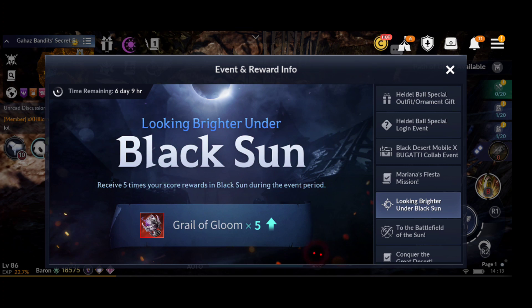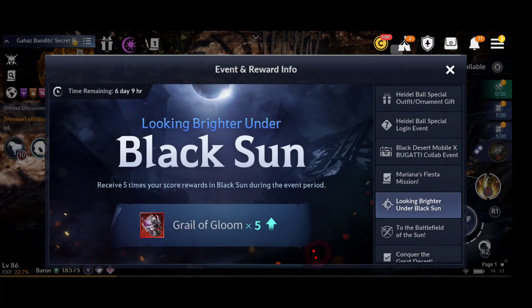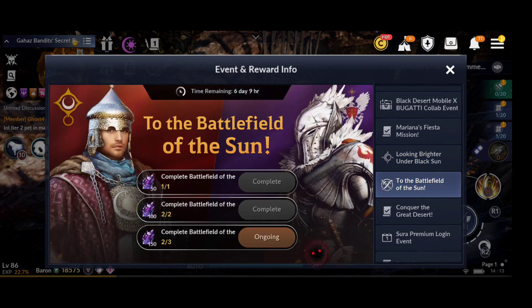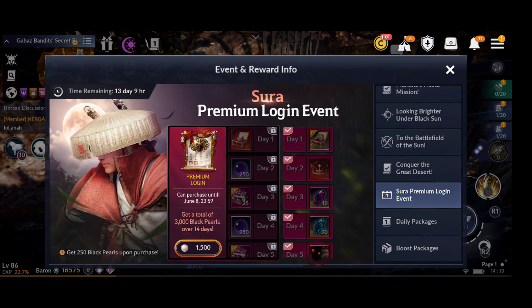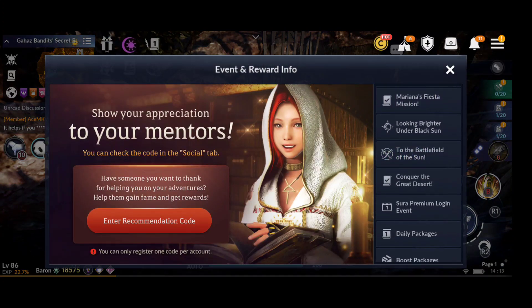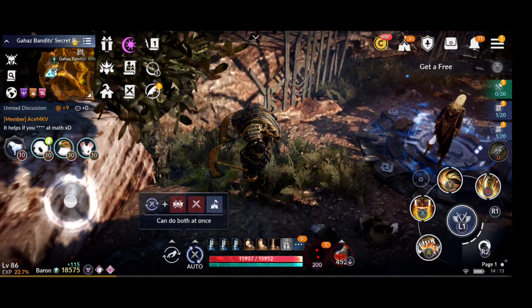Then there's the Black Sun 'Looking Brighter' event — for one week you'll get five times more Grails of Gloom from Black Sun, so participate guys. There's also Black Sun 'Battlefield of the Sun' still going for another week, 'Conquer the Great Desert,' and Sura Premium for another two weeks. Those are pretty much all the events.